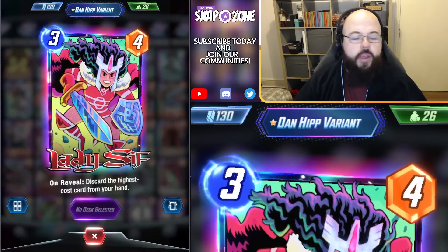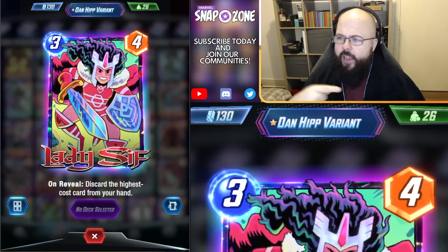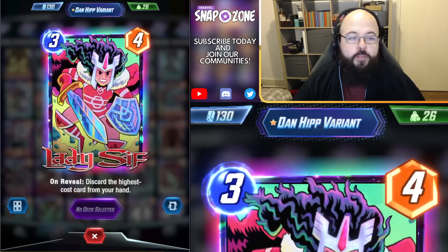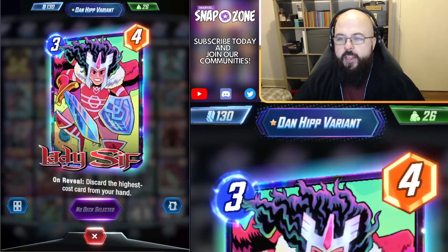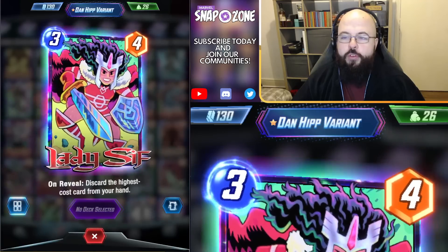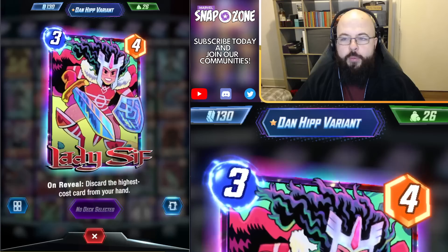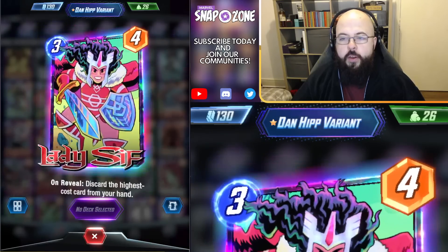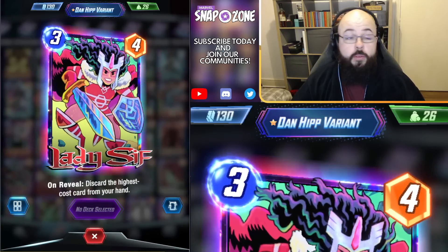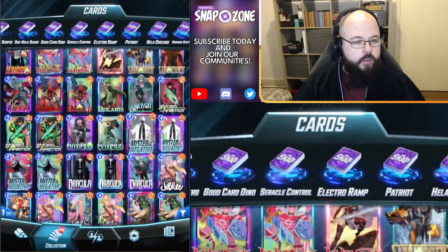This one is really controversial. I love Dan Hipp's stuff, and I know I keep saying that. A lot of people don't like this variant and always wonder why it's the one I'm playing when I play Lady Sif, but I think this card looks great. This is so cute cartoon-wise, it pops out great, the sword and shield look fantastic. Green spacey style backgrounds work so well with the infinity border. I love this card — I think it's going to be my Lady Sif variant until I find another one that beats it.